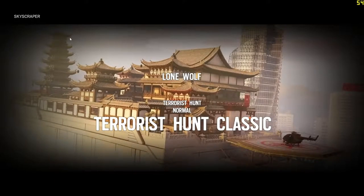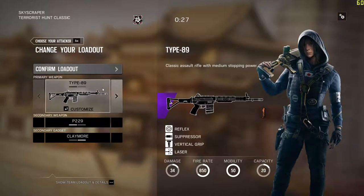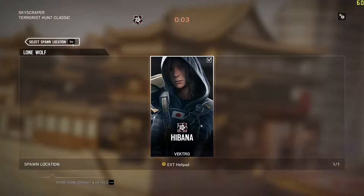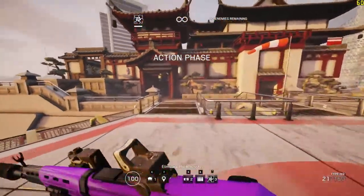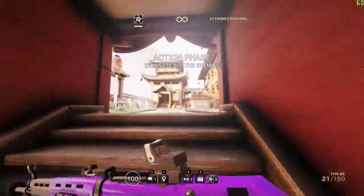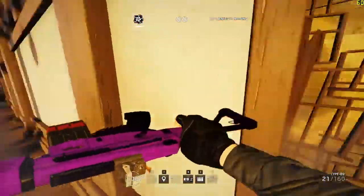Skyscraper! Obviously, Skyscraper — gotta pick Habana, right? That's how it goes. Make sure there's a suppressor on that gun. Gonna go with Helipad spawn. We're about 55 minutes into the recording right now and we still haven't gotten Coastline. I have a good portion of the maps disabled — just my luck.